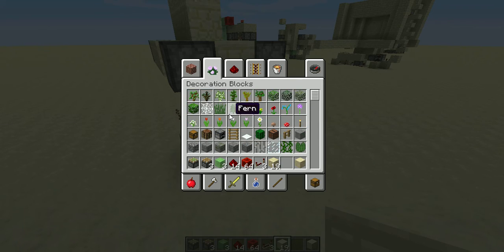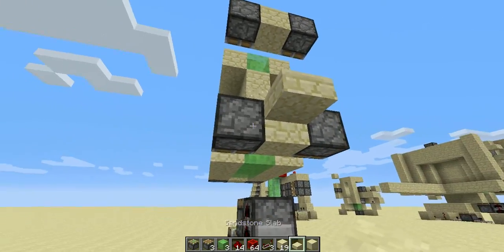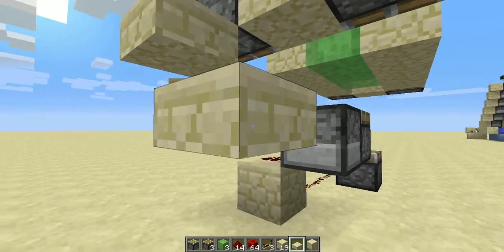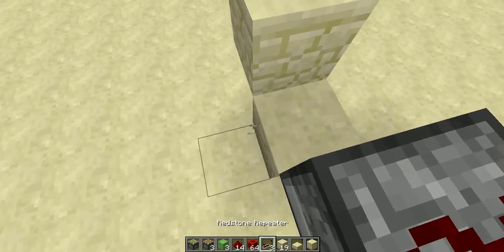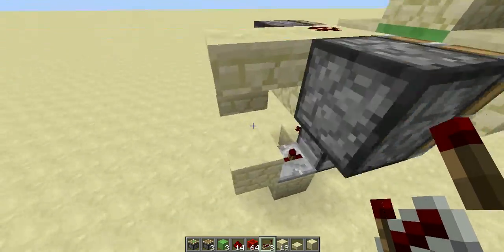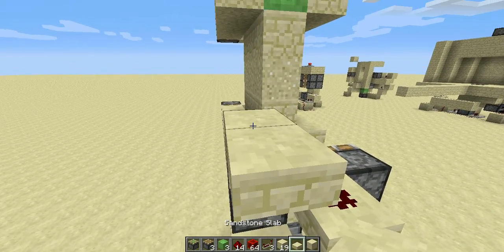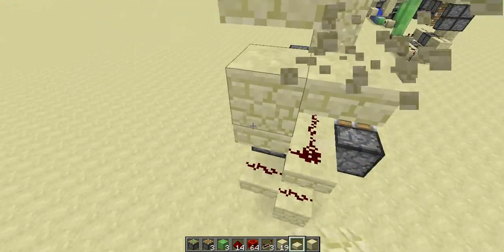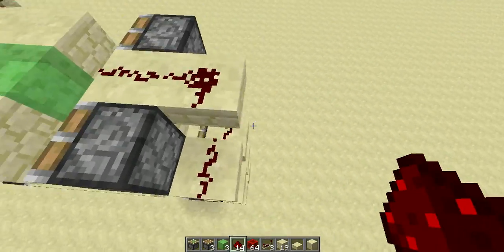Now you're going to need some slabs — the slab will go somewhere around here and here. This has to be a block. I'm going to do a repeater on two ticks here — yep, it is two ticks. Then place redstone on top of that, redstone here as well, then a block — slabs all around here — and redstone on top of that.